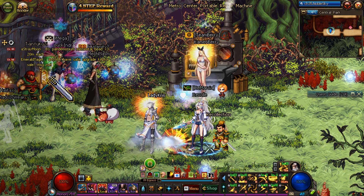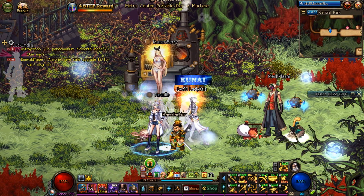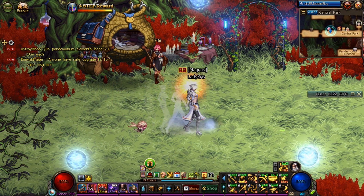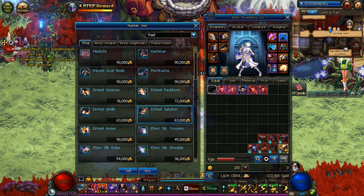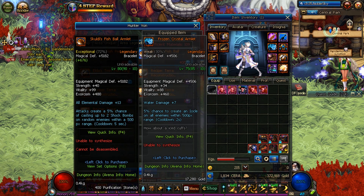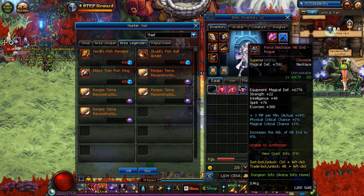Currently I'm actually trying to farm up the Metro Center fish set. I've talked about this set before and why I like it so much — I think it's a really awesome set. If you go over to Hunter Vaughn and pay him a visit, he has an Area Legendary. These three legendaries right here are accessories — they're not really a set effect, but we just call it the fish set because they're all fish type items. There's the fish ball armlet and all that, and you can see I have the fish ring.